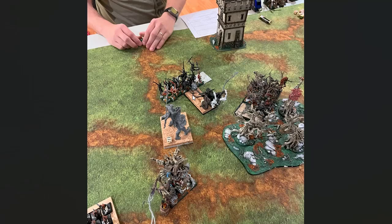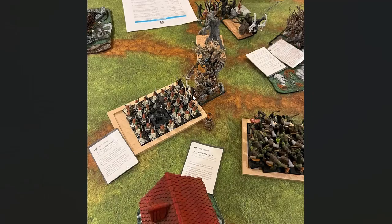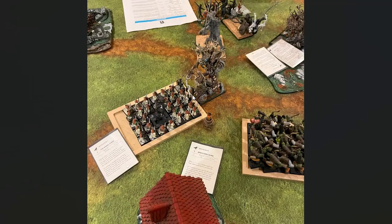Turn three for Orcs and Goblins. The Behemoth went into the flank of the Wild Huntsmen and the Iron Orcs went into the front. The Spear Goblins went into the flank of the one Tree Father. I got really lucky on magic this phase again — three out of three spells cast off.